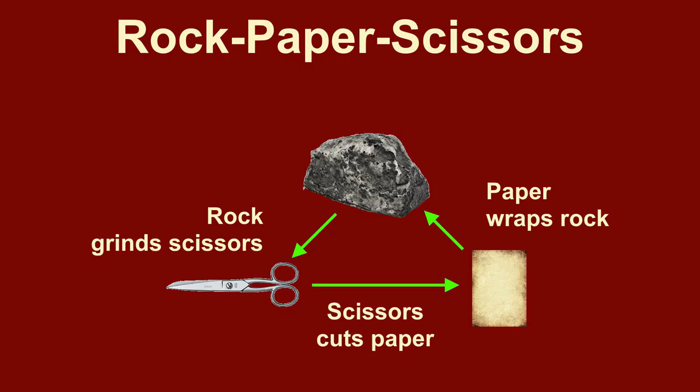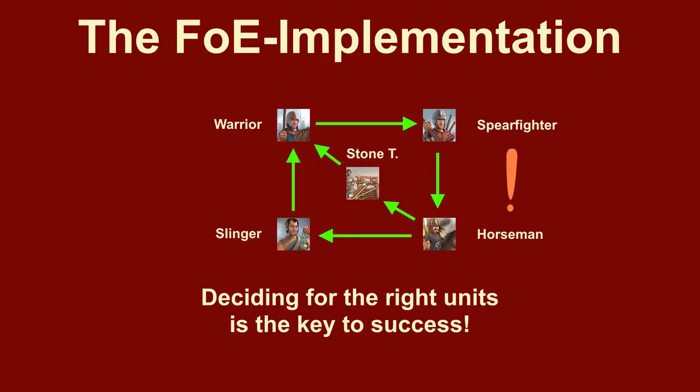In addition, you should know that there is a rock-paper-scissors principle in Forge of Empires. Each Bronze Age unit has a unique strength against a specific type of opponent's unit and a certain weakness against another type of unit. Our spare fighters are strong against horsemen, but weak against warriors.